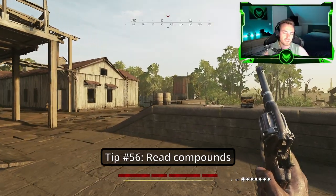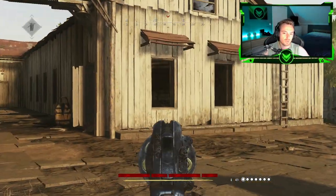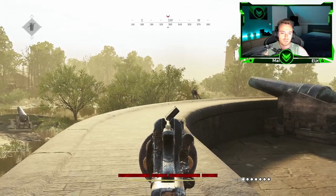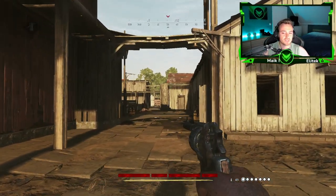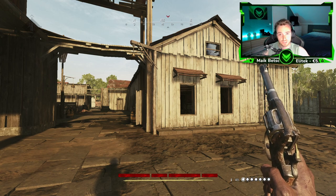Tip number fifty-six: Whenever you enter a compound, make sure to read it carefully for broken windows, open doors, or used medkits or anything like that. This will indicate that there are or were enemies here.